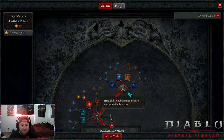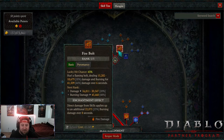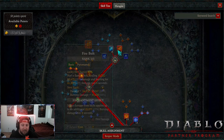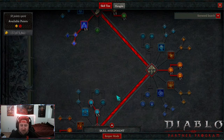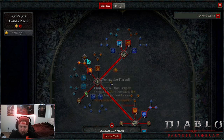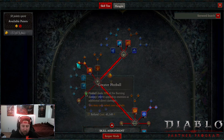Starting off with our skill tree — it's pretty straightforward from the bouncy fireball builds we've done in the past. We got one point into each of these two basics which we're not actually going to use on the skill bar. We got Firebolt as our very first enchantment slot, which is great — it causes everything to be burning, allows us to do more damage. Then we come down to Fireball, we max this out and go into Greater Fireball: it deals 10% of the burning damage applied to enemies as additional direct damage, which is very very powerful.